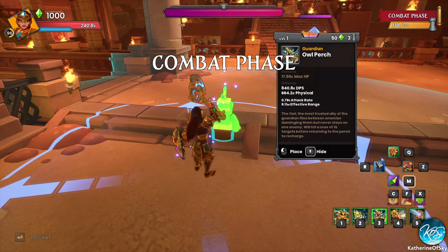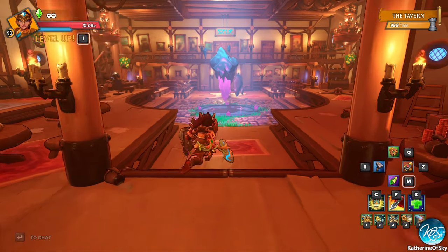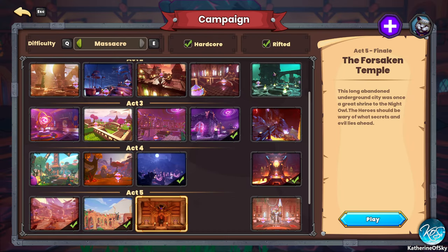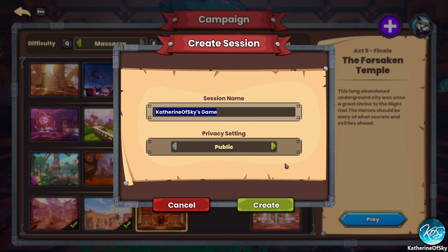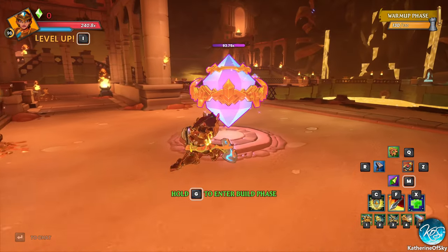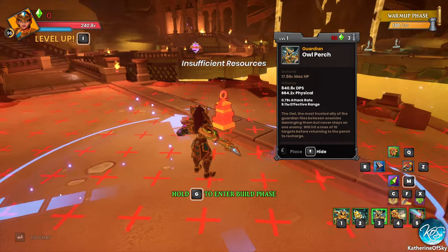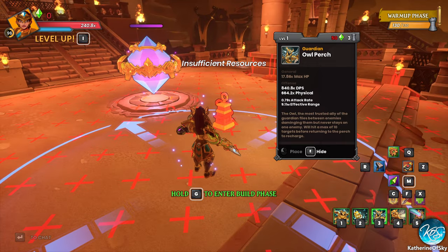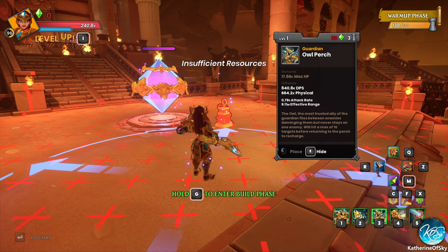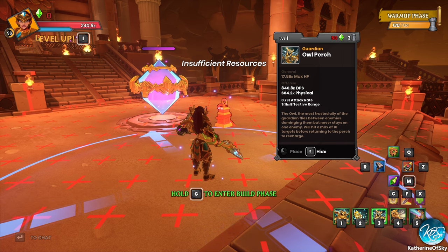The Owl Perch — the most trusted ally of the Guardian. Oh no, I accidentally put it on Hardcore Mode. Hardcore Mode significantly increases the quality of drops, by the way, but it does give you a building time limit in Campaign. If you're playing on Survival, you do not have a time limit — I didn't realize that. The Owl Perch flies between enemies damaging them but never stays on one enemy, hitting a max of 10 targets before returning to the Perch to recharge. It sounds like the Apprentice's Magic Missile Tower with the bounce rune — it's crazy and really cool.